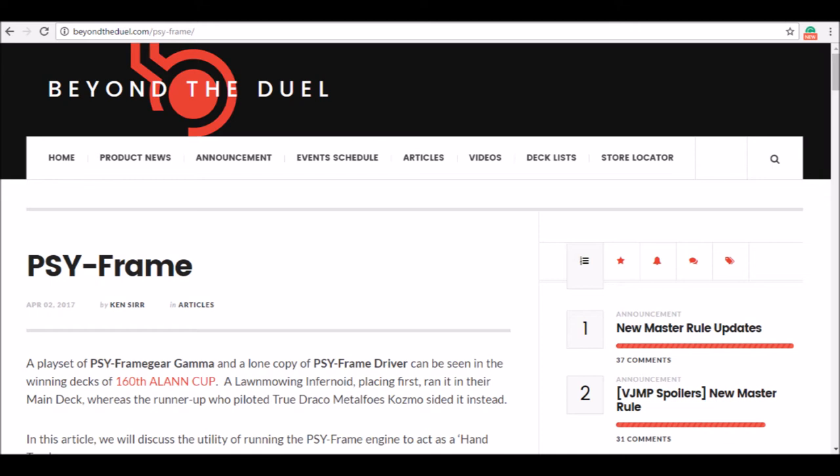Reading articles on Yu-Gi-Oh! really opens your mind to a lot more strategies and card combos that you may be able to figure out yourself, or the people around you may be able to figure out. One good example is TCG Player articles or ARG articles. It's usually nice for you as a player just to take a look at them, see hot new combos, see if you can learn anything from them, because it's usually stuff that you wouldn't be able to figure out yourself. The one I found today was on BeyondTheDuel.com and I'll definitely leave a link in the description.